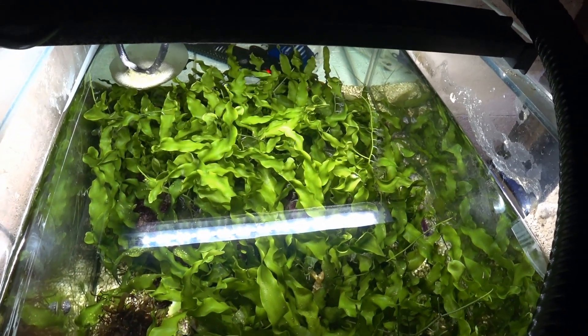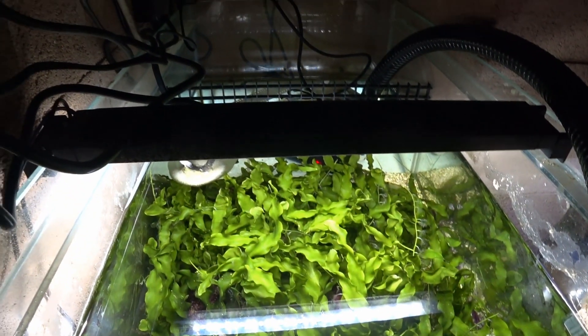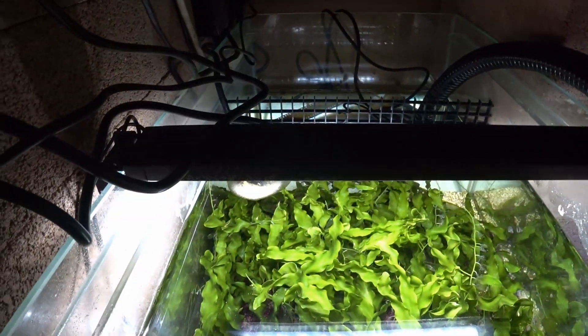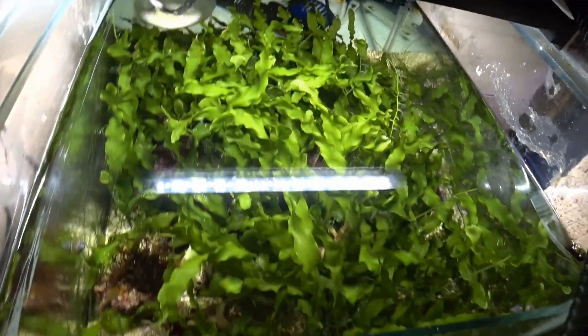This particular refugium started off as a single stolen of this algae with probably two to three leaves on, and within about two months we've turned into this. The Fluval Aquasky is an essential part of your refugium kit, and because they're so small they can fit onto most sumps. Other than lighting, you need good flow.